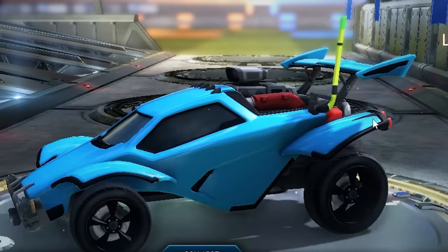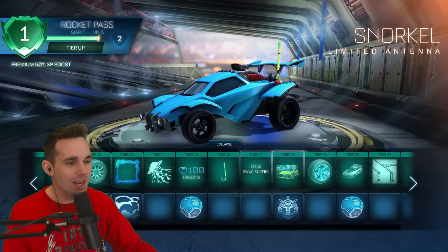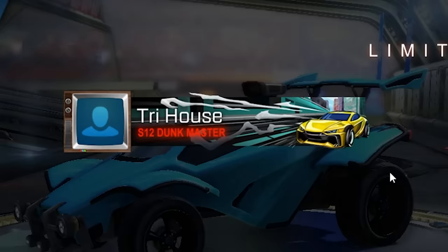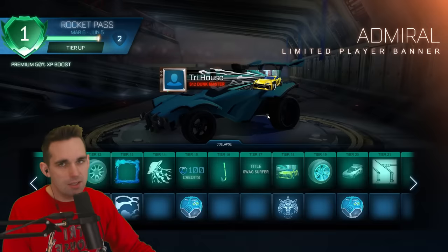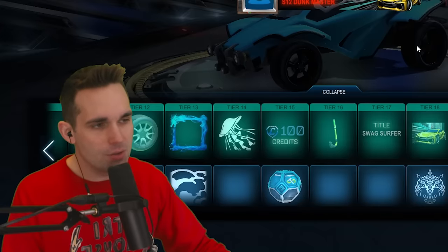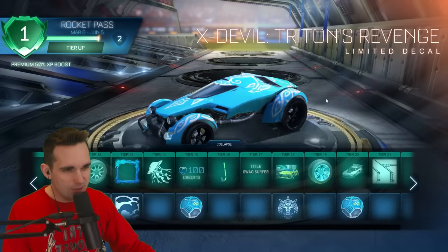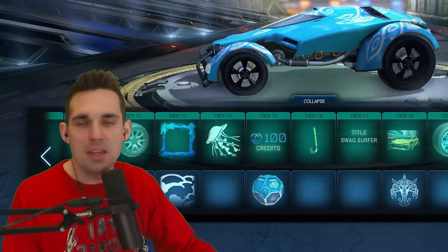Tier 16 we've got the Snorkel limited antenna. If you use antennas, power to you. Title: Swag Surfer. Tier 18 we have the Admiral player banner — Psyonix has been delivering with the player banners for quite some time now, it's clean. Also the X-Devil Triton's Revenge — the X-Devil is not a car for me, but it looks good.